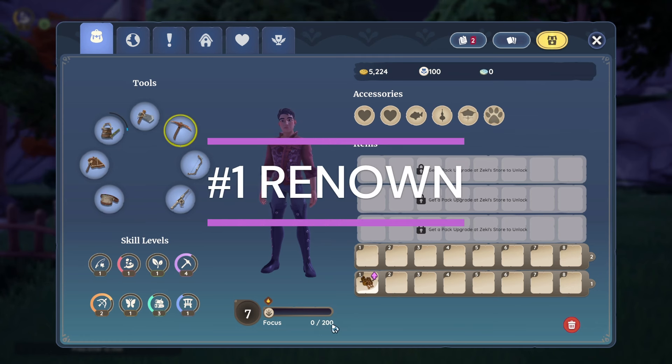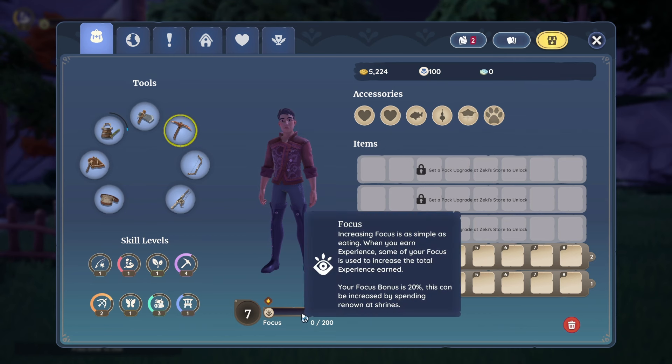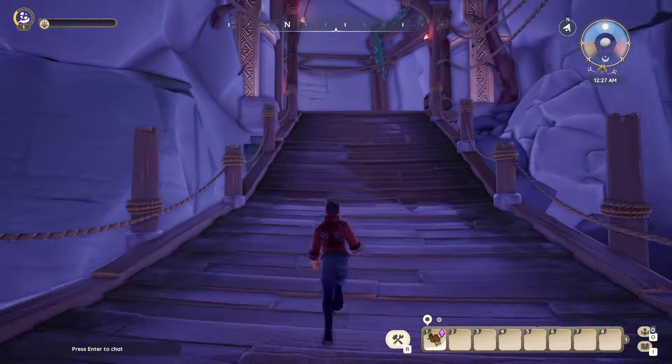Number one, we are starting out with renown. Renown can be earned from leveling up your tools, leveling up relationships, and a bunch of different stuff. It is used to not only increase your focus bonus experience, but also your focus bar to a max of 100% focus bonus and 1,000 focus. This is going to be crucial for you when leveling your skills. Following the main story quest, it should lead you to the Phoenix Shrine and Dragon Shrine.